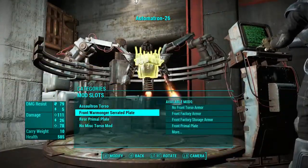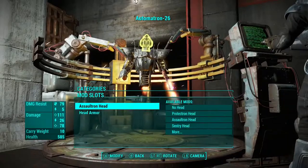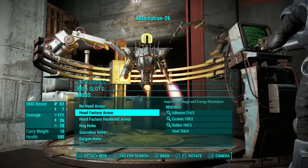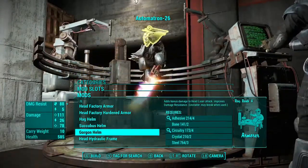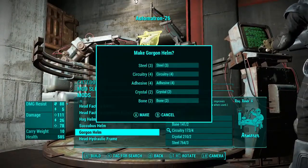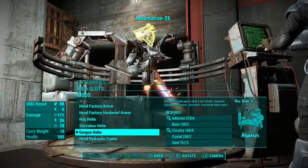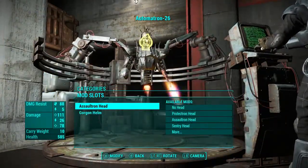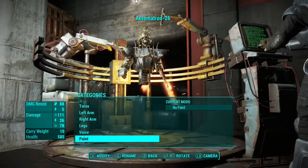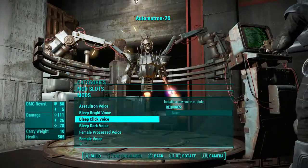I looked through everything to see what looked good. I remembered that samurai have really cool helmets, and this one — I think it was called 'war worn' or something — a helmet plate. It looks really cool with the long back part and the skull on the face. It looks really, really cool.